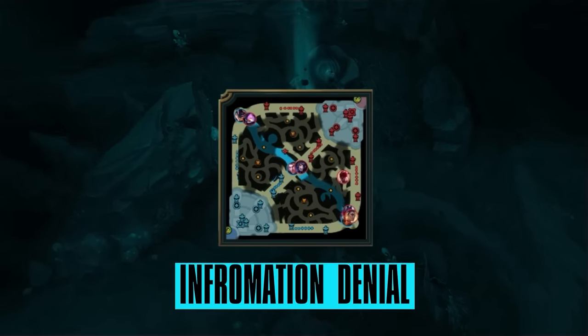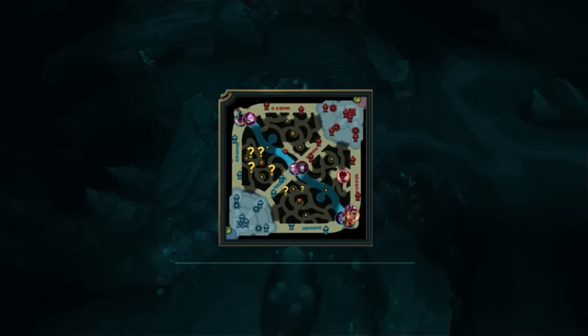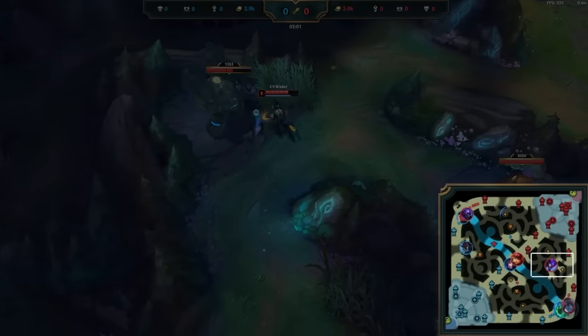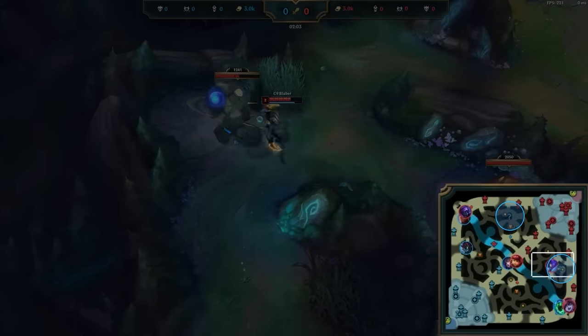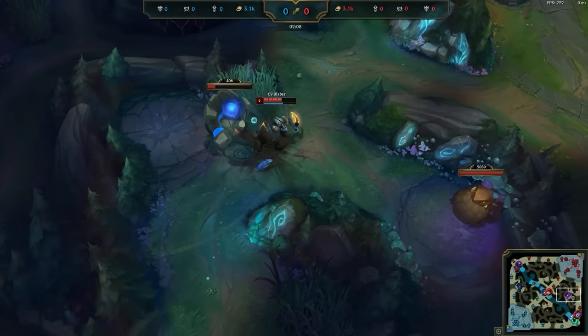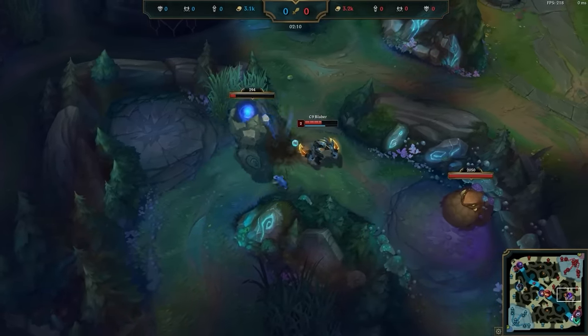But what matters for you is actually the information denial. Without a leash, no one will know where you started in your jungle, making your opening route a mystery. You can see this indicated by Dignitas's pings on Blaber's Krugs and Gromp — they're not quite sure what exactly he's up to. It can be hard to feel this, but hiding your presence on the map does have actual impact on every single lane.